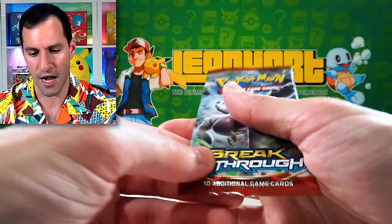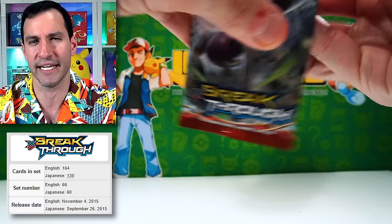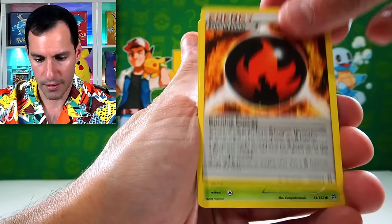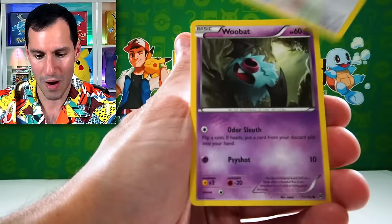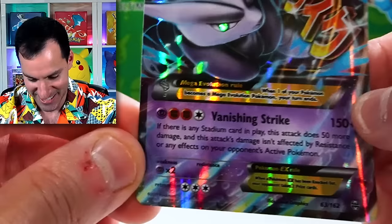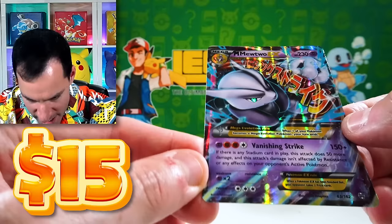Moving on — now is where we've got Breakthrough with the Mega Mewtwo, and I'm pretty sure the Shining Gyarados is in this set. Three cards — I still can't believe we pulled the Mega Alakazam EX. From the pack: heavy boots, Scatterbug, Rufflet, Snover, Swablu — whoop, there it is — ice cream, and a Mega Mewtwo EX!